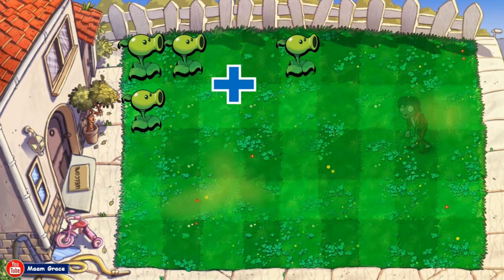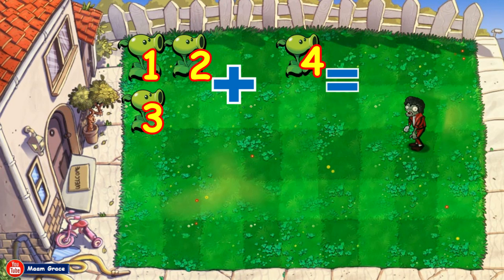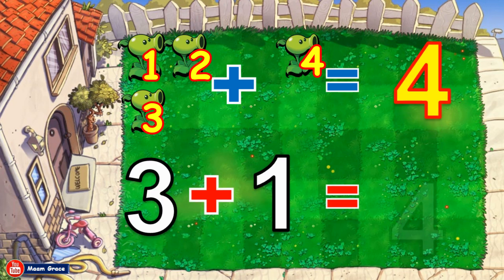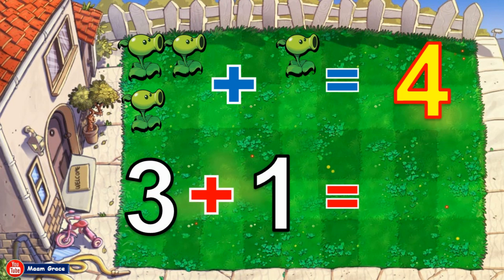Three peashooters plus one peashooter is equal to how many? Let us count all together. One, two, three, four. Good job! The sum is four. Three peashooters plus one peashooter is equal to four. Three plus one is equal to four. Good job!